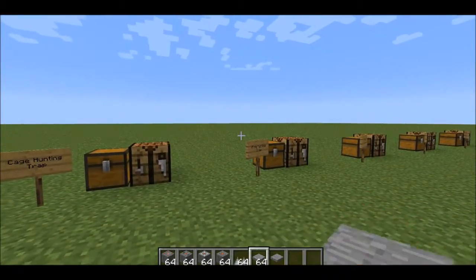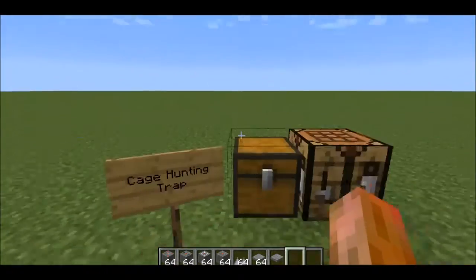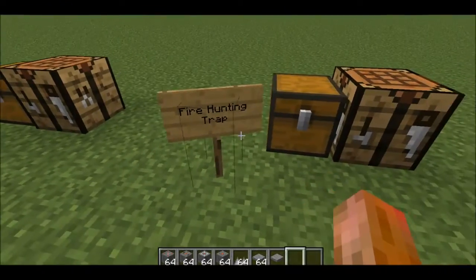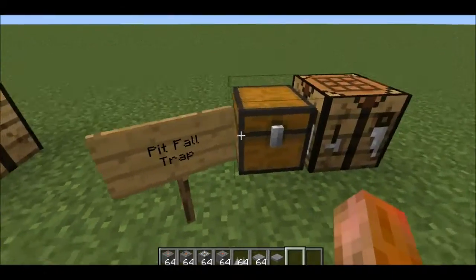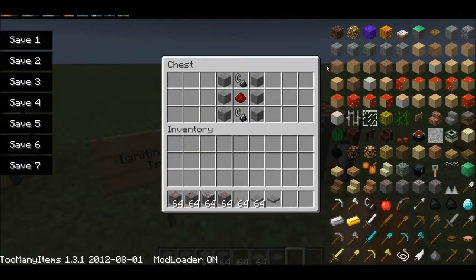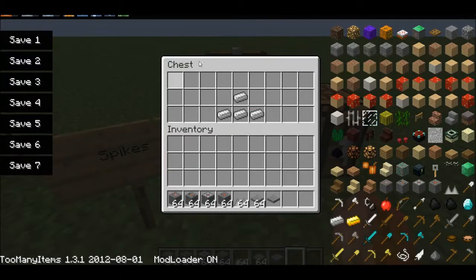Now we've come to the crafting part of this video. I'll show you guys how to craft the different blocks. Right here is the cage hunting trap — that is the recipe. Right here is the fire hunting trap. Right here is the pitfall trap. This is the igniting fire trap. And this is how you craft the spikes.